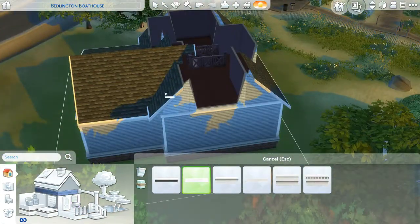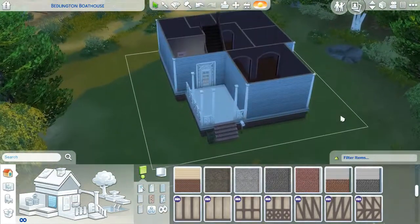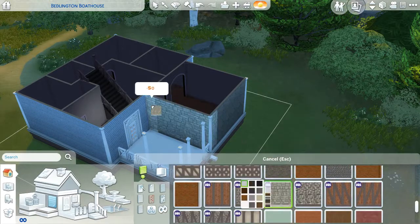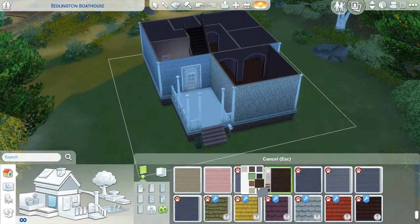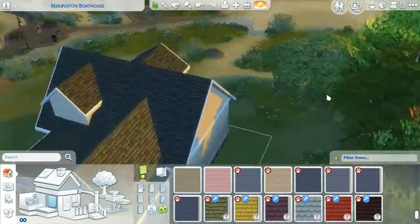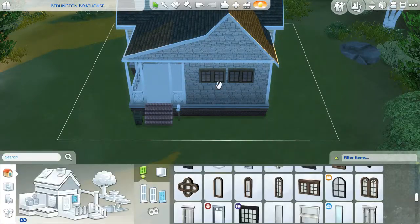Right now I'm just working on the exterior of the house, because lately that's been definitely my favorite part — working on exteriors and making them super detailed. I don't know if it's a phase or what, but I've really been enjoying doing exteriors of houses. I hope you guys enjoy how this exterior turns out; I think it turns out very cute and I love it to death. I actually want to play in this house, but it's a relatively small house so I don't know if I ever will.